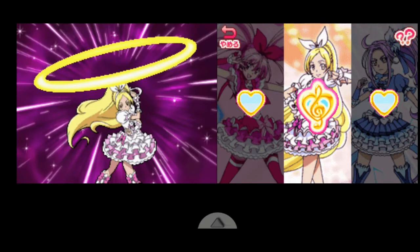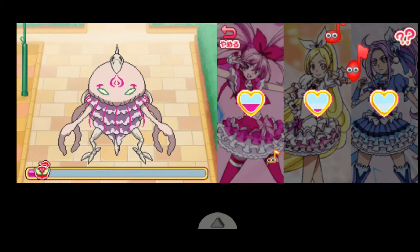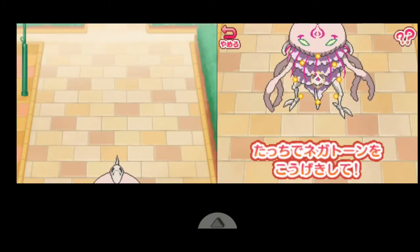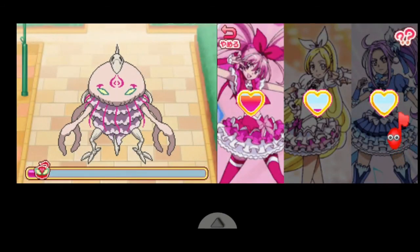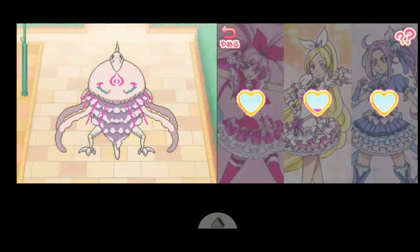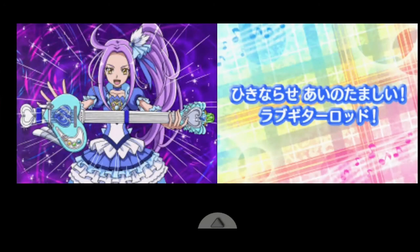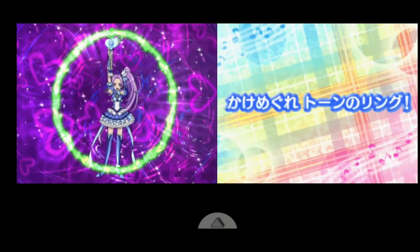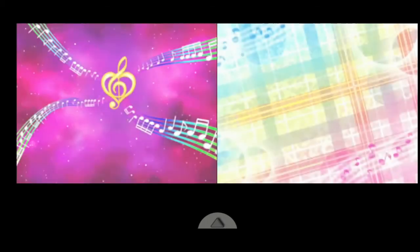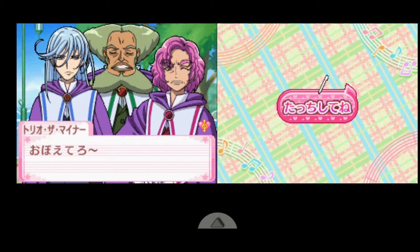Then in Go! Princess Pretty Cure, they were able to bring back Towa, the younger sister of Kanata who was the prince of the Hope Kingdom. After being brought back to her normal self, her dark Dress Up Keys were turned into good ones, causing her to transform into Cure Scarlet — which had her atone from her sins and carry on the weight of what she'd committed.